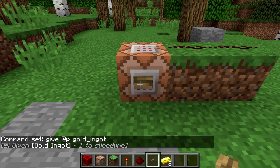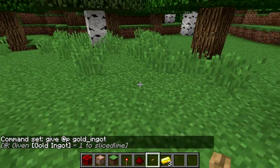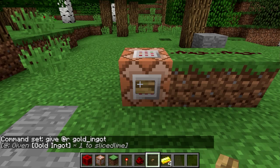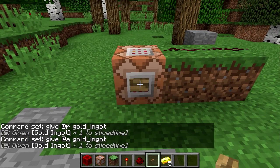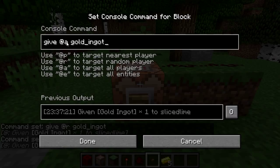Let's try it out. It still gives me a gold ingot because I am the closest player — in fact, I'm the only player; I'm alone in this test world. We could go with @r and it would do the same thing, since I'm the only player. And of course @a would do exactly the same thing. Now I have a machine that will give all players on a server a gold ingot — it doesn't need to know any names beforehand, so I could share this with all of you and it would work for you as well.